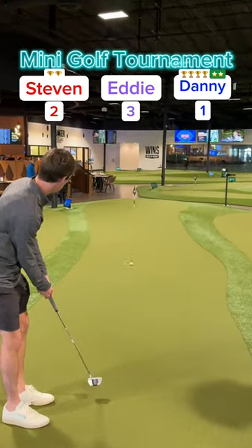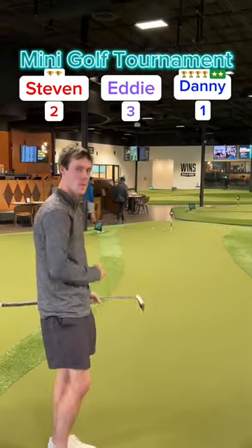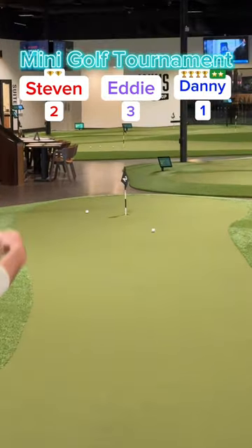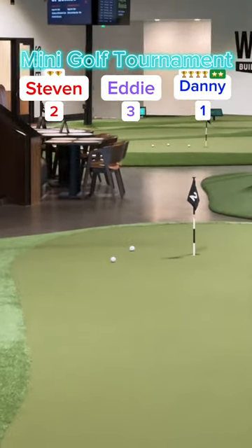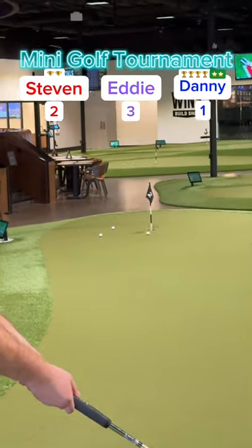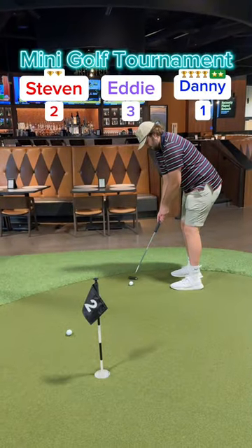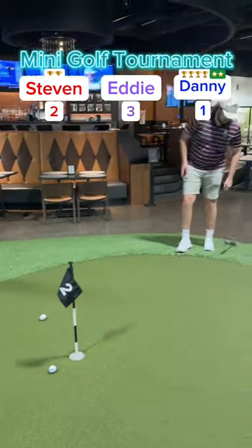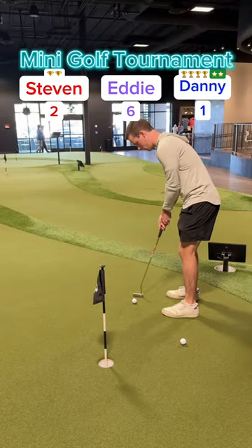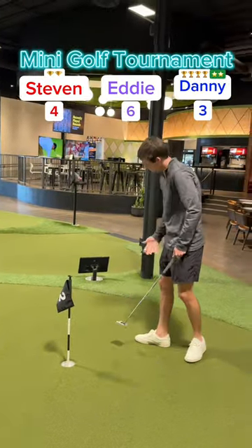On to hole two. Just misses the hole and rolls by for Stephen. His putt — hole in one to possibly tie it up — out to the right breaking back, but not enough speed. Eddie's got two reads already. His putt on a good line, but no — also missed to the left with a little more speed, rolls by. Eddie to save his two — no. Back-to-back three putts to start for Eddie. He's up to six early. Stephen's putt — got it for his two, up to four. And my putt to hang on to my lead — got it, up to three.